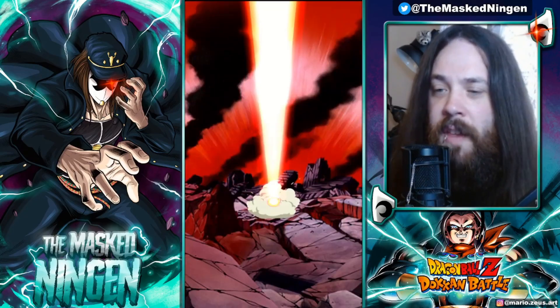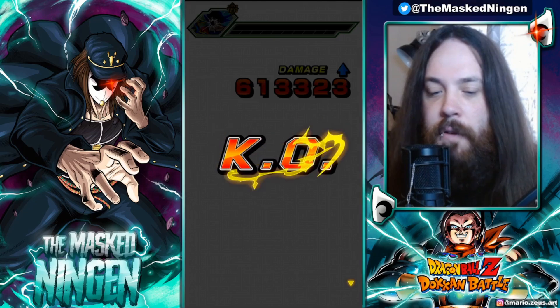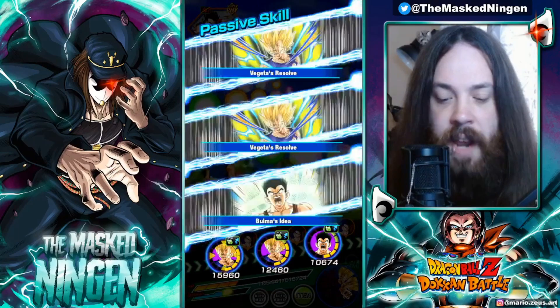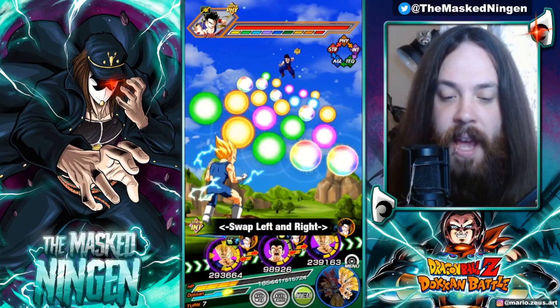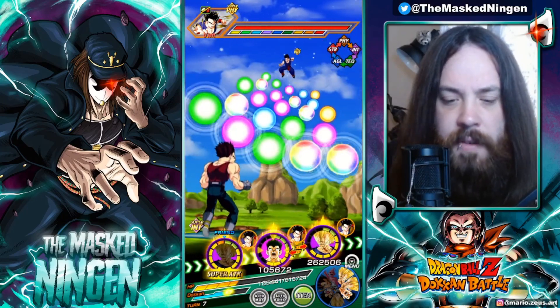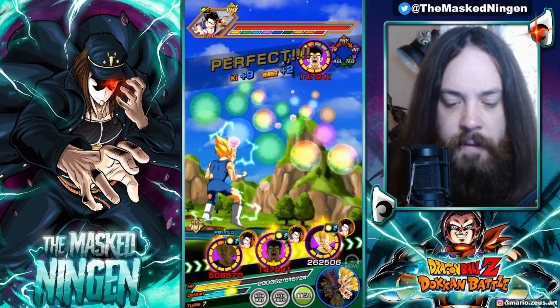The GT Great Ape Vegeta is a free-to-play unit — not terrible, and the 200% team helps him out. But he's not a unit you're going to bring into super difficult content. On JP, there is the LR Great Ape Vegeta that released in the second part of the anniversary. They're basically the same unit with the same name, and their link set is almost exactly the same, apart from the LR having Legendary Power.